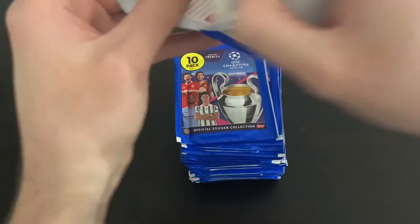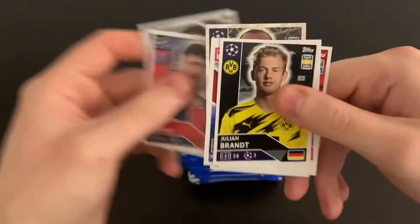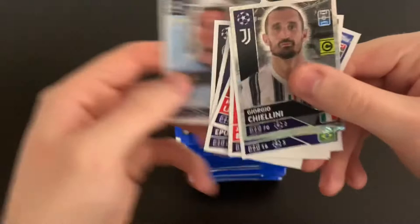Right then, let's start cracking into this amazing 50 packs of top Champions League stickers. We'll try and get through them fairly pronto. So we've got a Promes one to watch, Chiellini captain, Bernat, Ottavio, Brandt, Terria, Lewandowski, Upreanu, Caldara, Immobile — decent stuff.